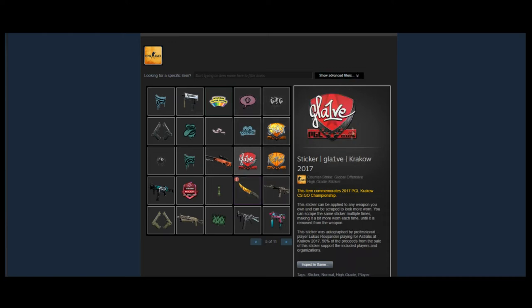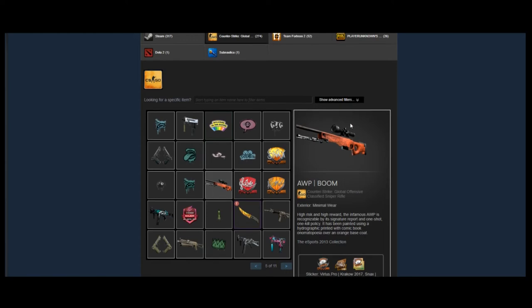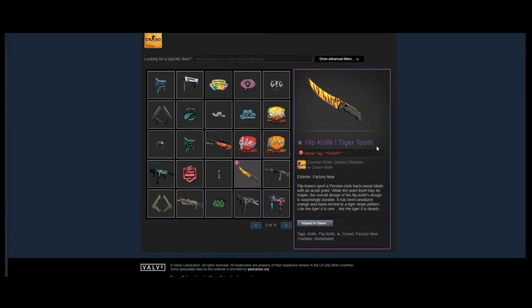He has a Glaive sticker — a popular player but nothing crazy in terms of investment. Next we have an AWP Boom with a Virtus.pro Dream Hack holo — a very old Dream Hack holo on it. I think those ones have a really big future; those are really cool holos. The AWP Boom is only going to get more rare as time goes on and a lot of people really enjoy it as a skin. That's one of the best investments in his inventory.